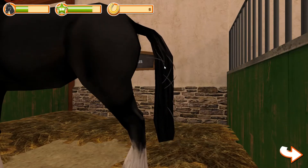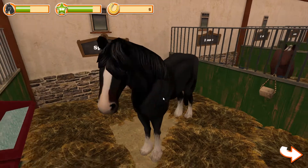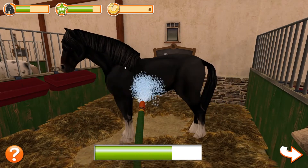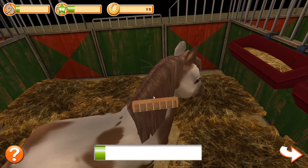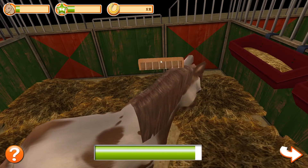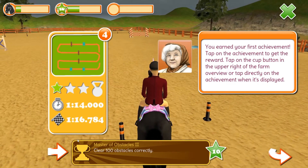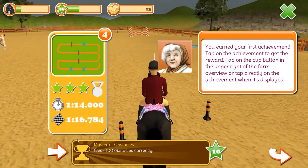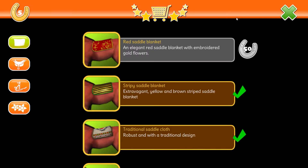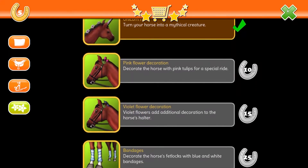Your horse eventually runs out of energy and needs to be taken back to the stable to recover. If you go through all the grooming and feeding steps, the horse's stamina goes back to full and you can continue the jumping courses. You also have the choice to ride a different horse, but you still need to go through the grooming and feeding regimen. When you clear jumping course levels you receive horseshoes to spend in the shop, and experience points by way of stars for leveling up — you also gain a horseshoe with each level earned. The shop has saddle styles, blankets, accessories, and bridles.